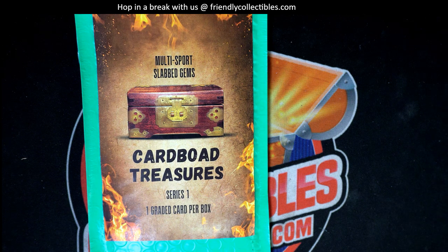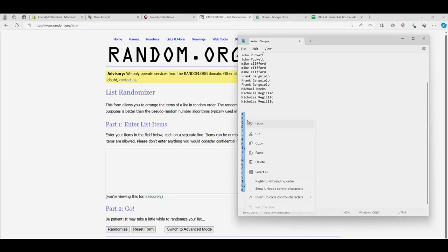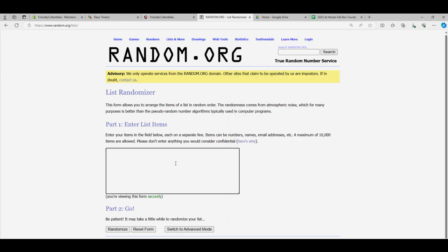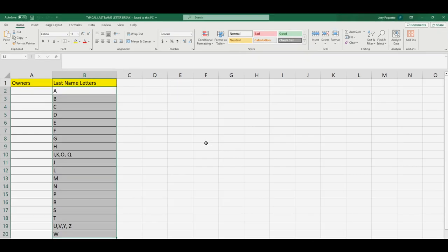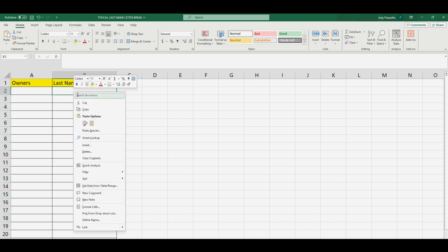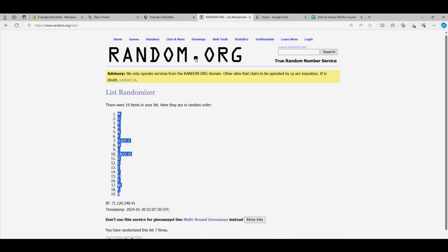It's Slabbed Gems, cardboard treasure, slab gems — we have it right here. We have our last name letters and we're gonna go through the randomizer seven times. Here we go: one, two, three, four, five, six, and lucky number seven. We got R at the bottom, we got M at the top. We're going to our list, get rid of that list, and paste special text to get the new last name letter list going.